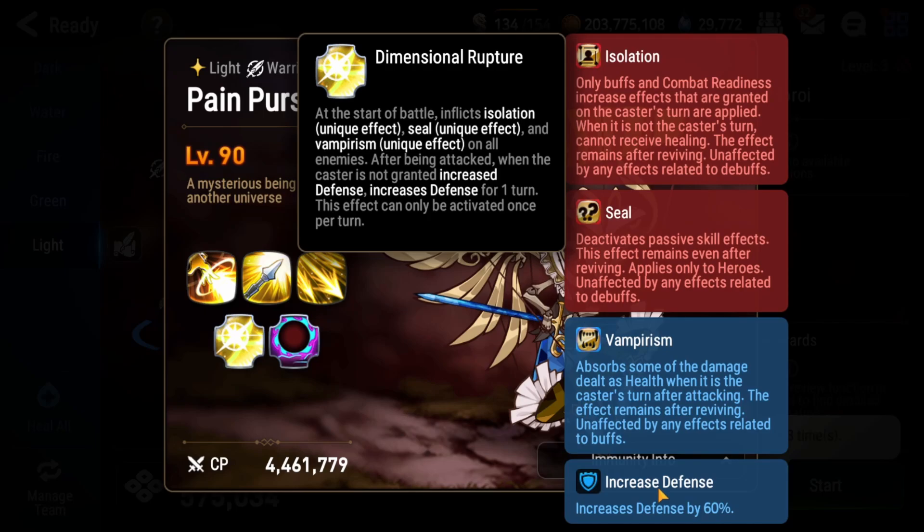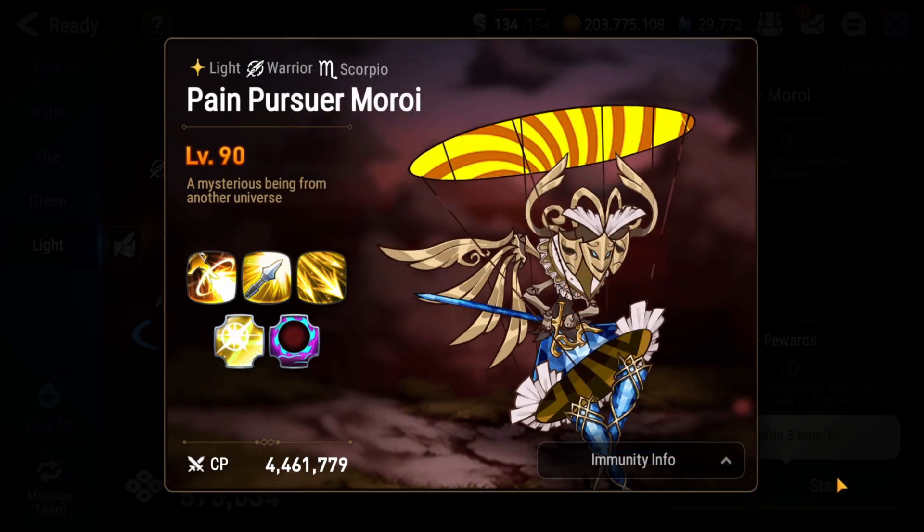The boss grants himself increased defense every single turn, so you have to bring someone with unbuffable and possibly someone who can do a buff removal or decrease the duration of a buff by one turn. Any team you bring in, make sure you're stacking up those debuffs and bringing that buff removal — it will help you do more damage and stay alive by allowing you to siphon off HP through the vampirism.